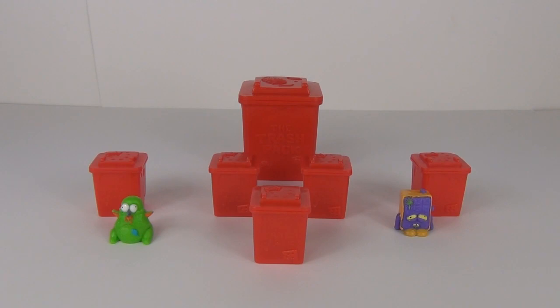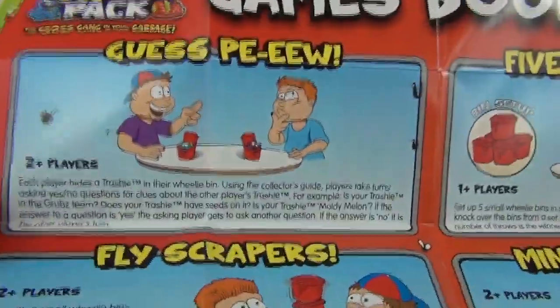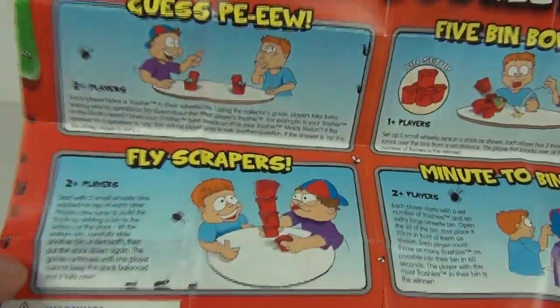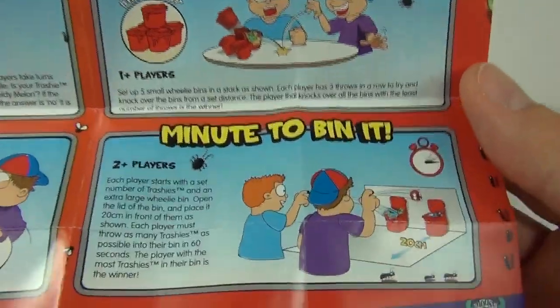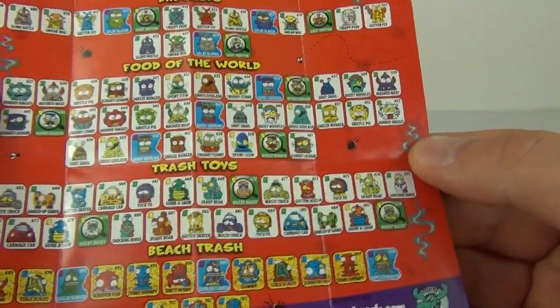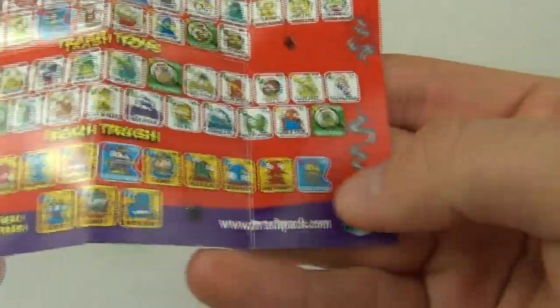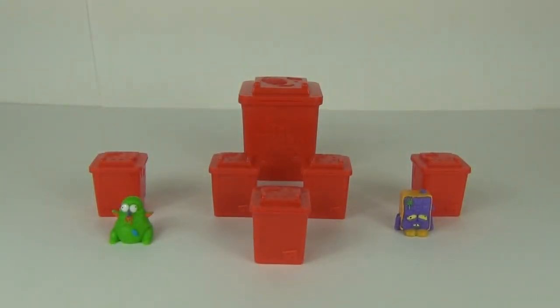Here are all our wheelie bins on display and I'll open these up with you. Let's look at the games booklet — you can play games with these. There's Guess-a-Feg, where you guess what your opponent's trash is in the bin; Five Bin Bowling, where you bowl them over; Fly Scrapers, where you stack them up; and Minute to Bin It, where you throw as many trashes into your wheelie bin as possible in a minute. You also get your Series 4 checklist. The mini symbol is the magnifying glass, glow in the dark has its own symbol, the Boiter is the blue one, and Beach Trash is the yellow symbol.